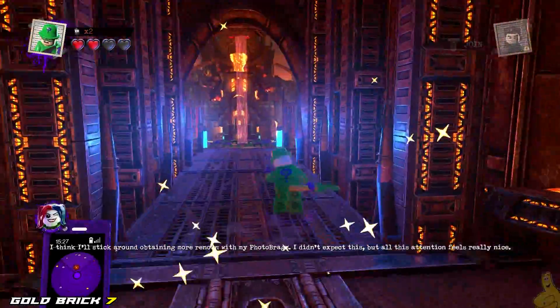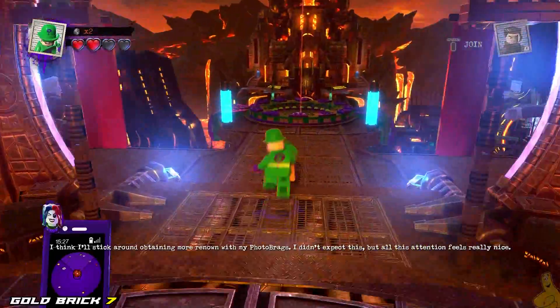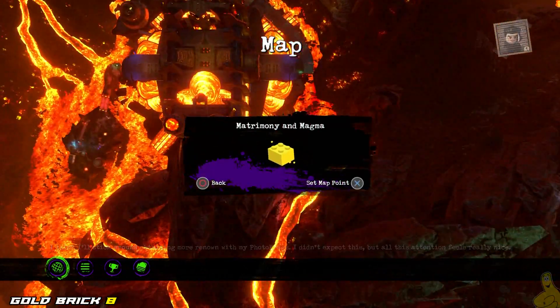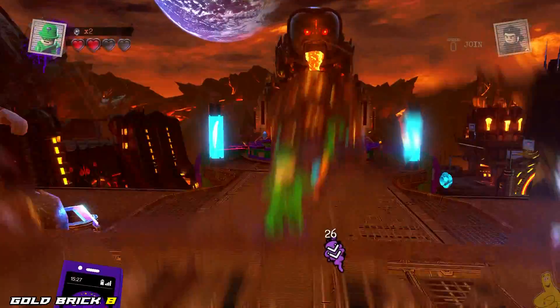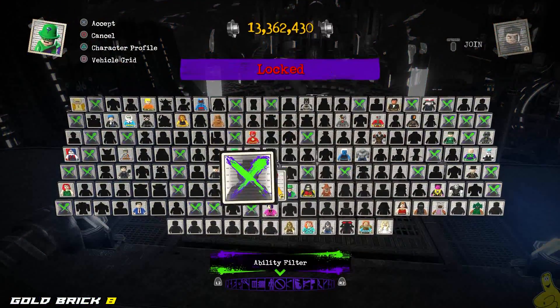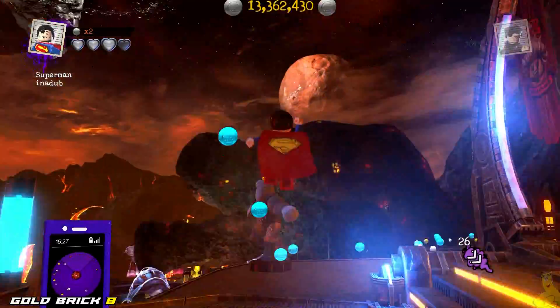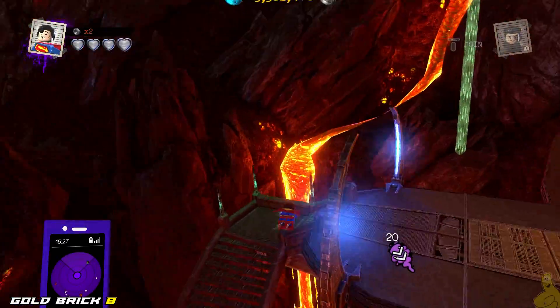We are almost to the halfway point of gold bricks. We still got a lot of them out there. Next up is Matrimony and Magma, so we'll go ahead and target this guy. We're going to choose a flying character to get there as we just find it so much quicker and easier to do that.